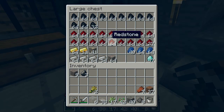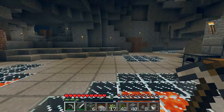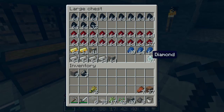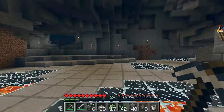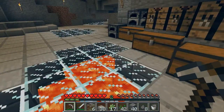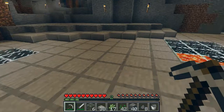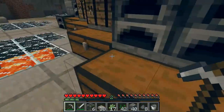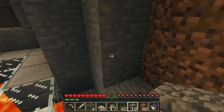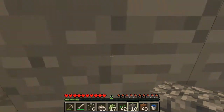So for today's episode, because I have all this diamond, I wanted to make an enchanting room. And if we make an enchanting room we're going to need a lot of sugar cane, so we're going to make a sugar cane farm first. We'll see if we get to the enchanting room today.